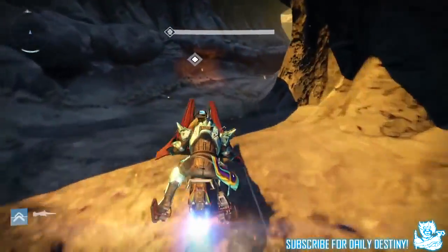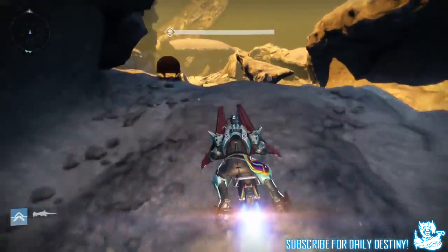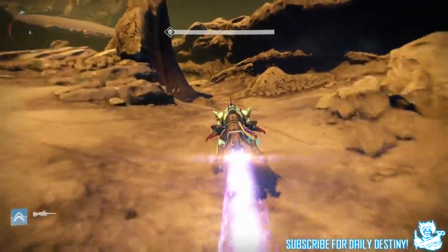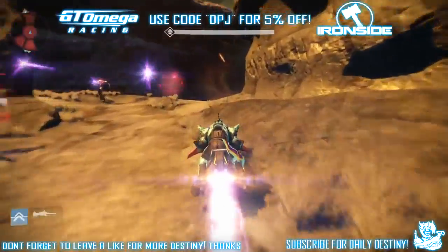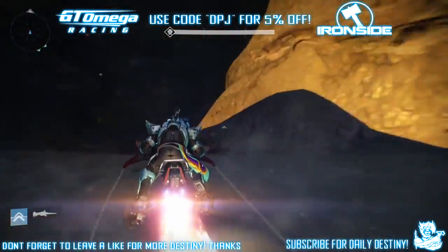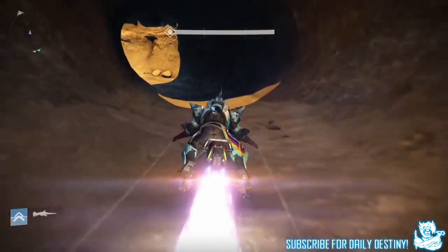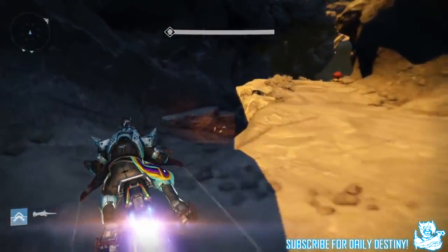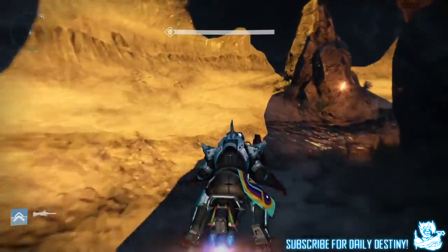And strikes — the data tells them some missions are completed far less than others, inspiring them to look at why people quit. I've noticed this a lot with the Omnigul strike; more often than not, randoms back out of it. I don't understand why — it's a pretty easy strike, you get a lot of engrams and loot drops while fighting the Hive and the Fallen. It just confuses me.